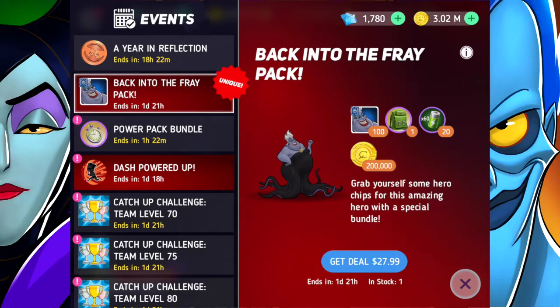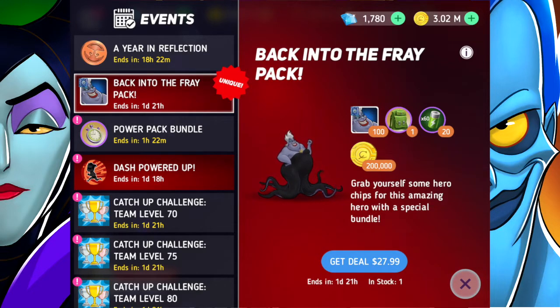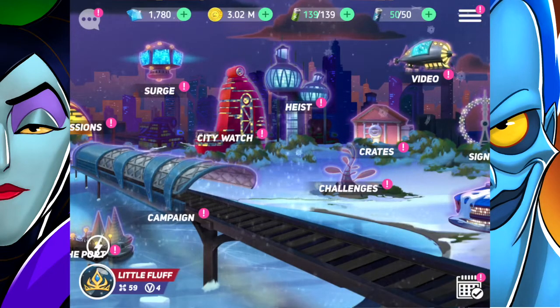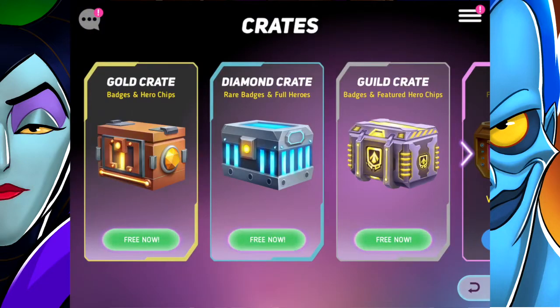Today we're continuing Disney Heroes Battle Mode. Back into the fray - there's a pack to grab hero chips with a special bundle. For $27.99 you can get 100 Ursula chips, some free stamina, and 200,000 coins. Any coin helps at any point in this game because coin is super hard to save up. I do have 3.2 million so I'm getting pretty good at saving, but I'm sure I'll spend some today.